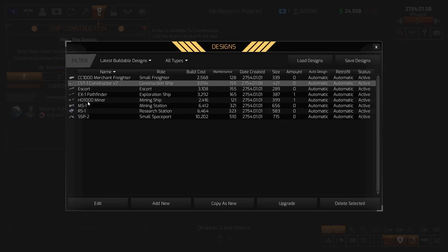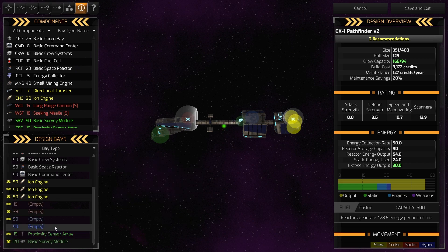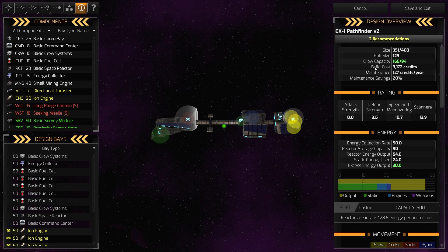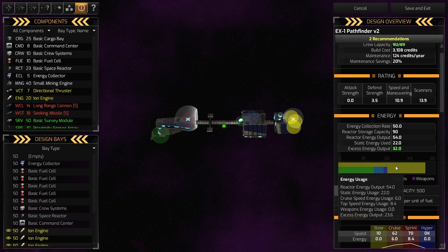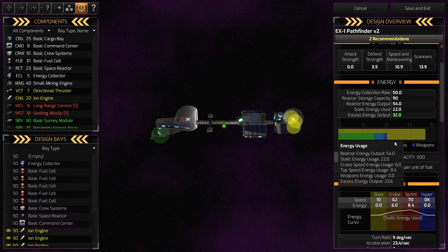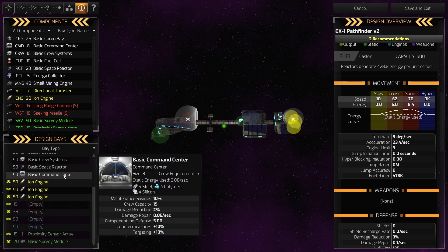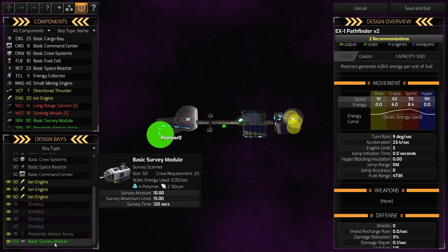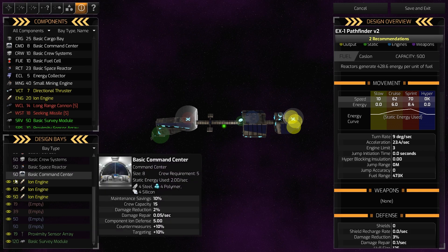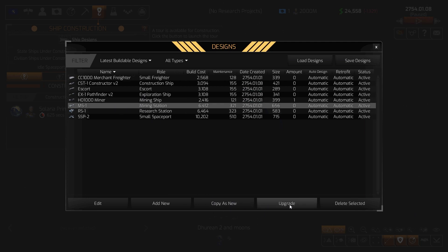Moving to our Pathfinder explorer ship — upgrading that too and dropping the missiles. Keeping the sensor on this one since it's worth having. We can trim one cruise system to save a point. It has a decent cruise speed of 62 — I like it. Good energy available, a reactor on board, plenty of fuel. Fuel range is 473,000 kilometers. It has three ion engines which is great. I'm trimming guns and extra sensors to save resources — we just can't afford waste right now.